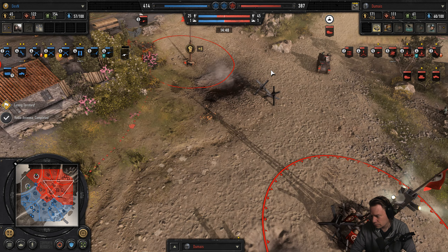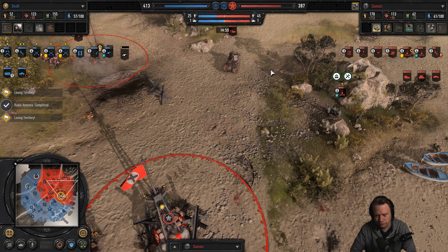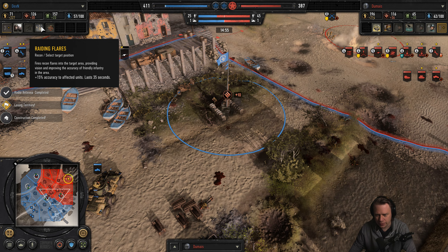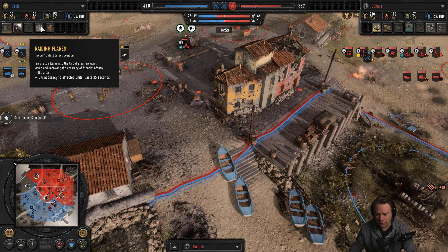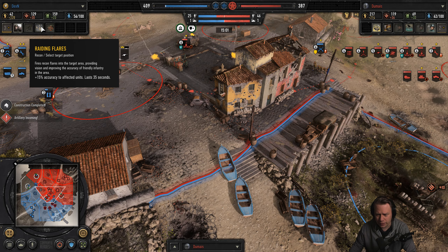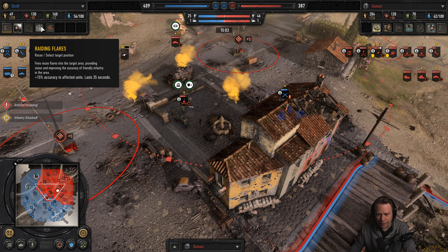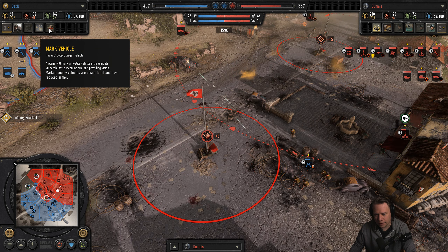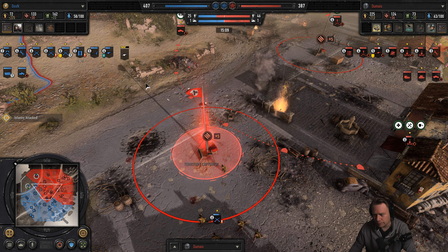Anyway, if Du Me doesn't unlock the Coastal Wall, he could call for that obese artillery piece he can build — pretty much the closest thing we get to an equivalent of the B4 from Company of Heroes 2. Yeah, it's a giant artillery piece that you can build.